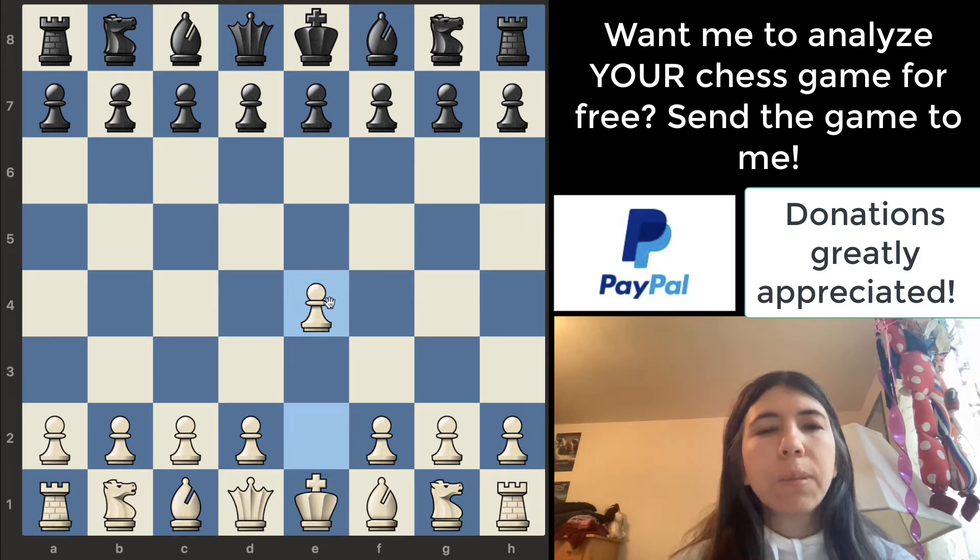The first move was e4. This is a good move because it gets the pawn in the center and it opens up lines for the bishop and the queen. Then d5, and then the pawn goes up. By the way, this opening is called the Scandinavian Defense, and most of the time the pawn will capture the pawn on d5.